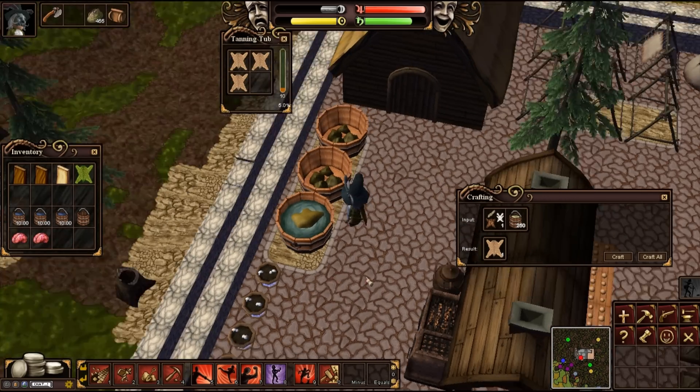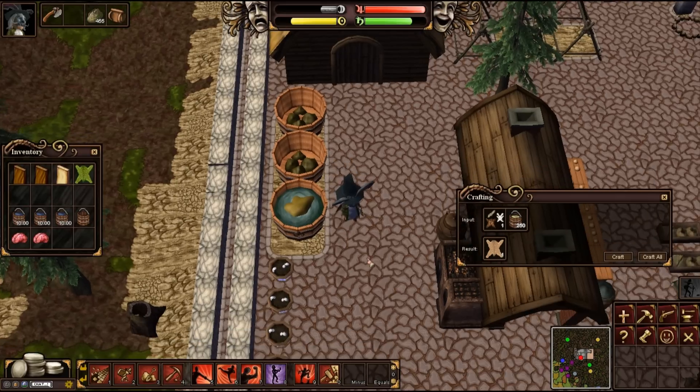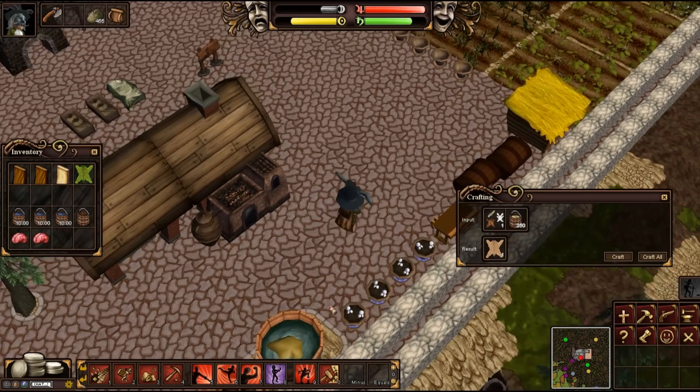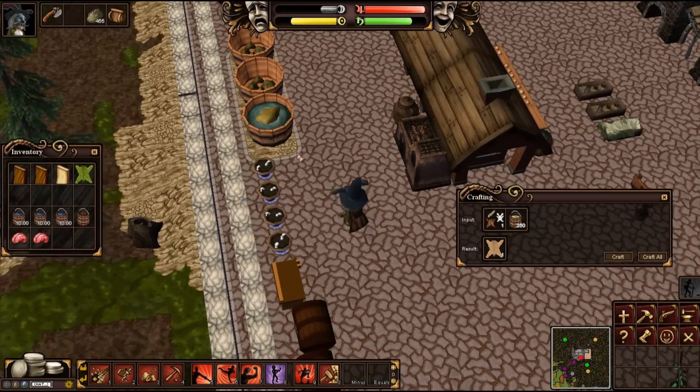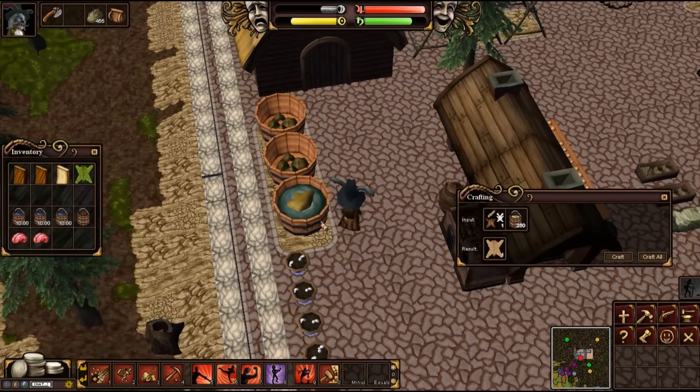I just tried four limed hides with four brains and it worked. So from what I've heard in a lot of comments, they actually have fixed that. Yorb said it himself in the forums that that has been fixed. So sorry everybody that has been using that trick.